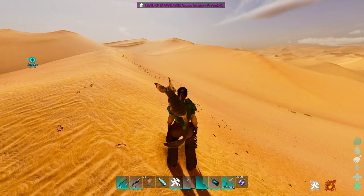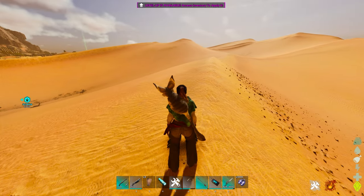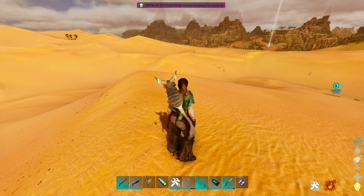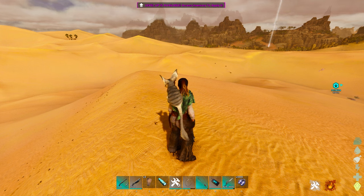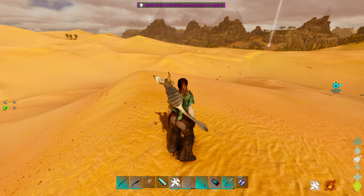The only two ways to get black pearls on Scorched Earth is by killing death worms, or if you have a tamed phoenix, there is a rare drop — a phoenix will poop out black pearls on a very rare occasion. It's not very common and you've got to be paying attention, but it does happen.